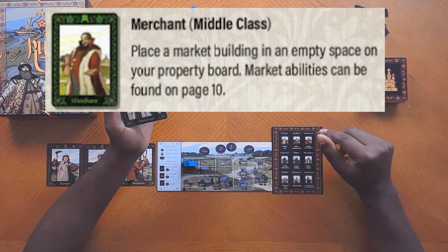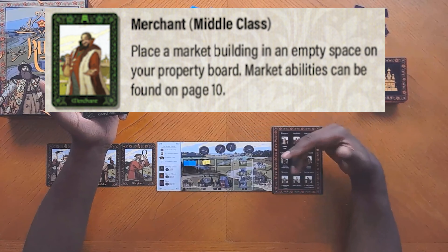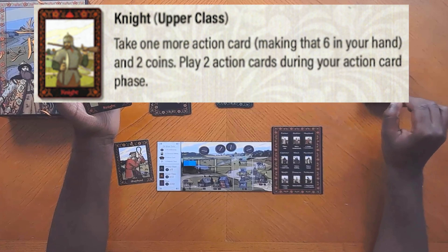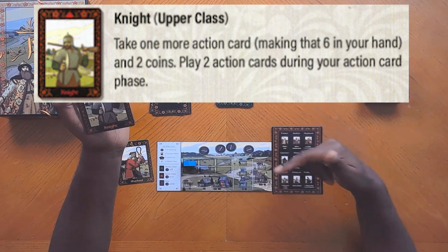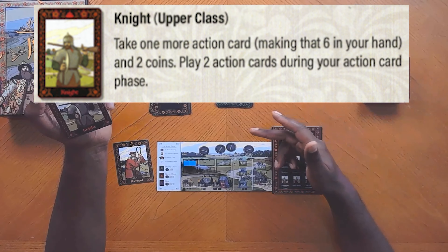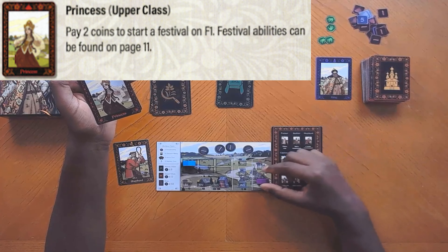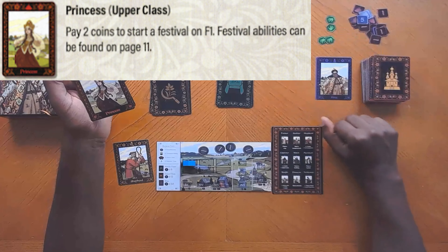A shepherd's ability is to take three coins from the bank, keep two, and give one to another player. The builder can pay two coins to the bank to start a monument. Crops are like an investment — you plant a crop on a turn, and on the subsequent turn it gets a coin, accruing one coin each turn it stays. You cannot spend those coins until the crop goes away. The explorer takes two coins from the bank and can steal one from another player. A witch can place a curse token onto another player's building and they can't do anything with it for their next turn. The merchant's ability is to place a market on one of your open spaces, and on a subsequent turn, as long as it's not cursed, you get four royal points.